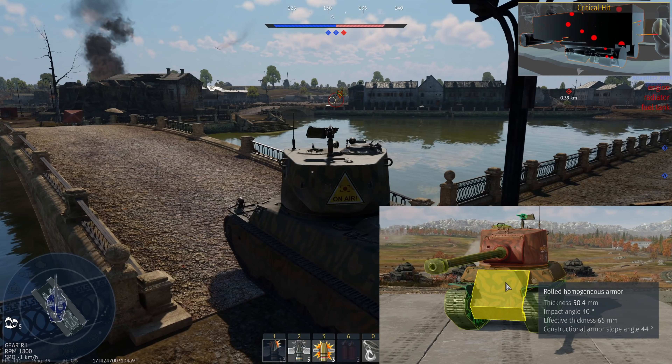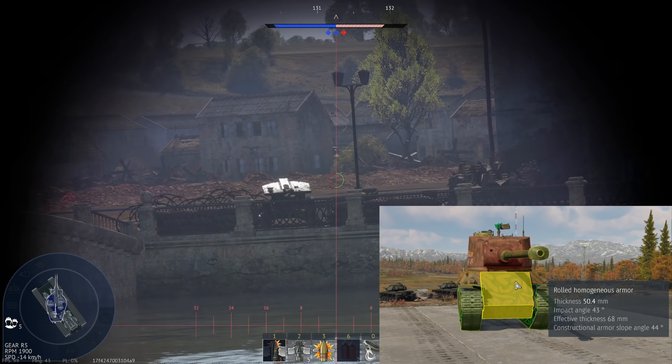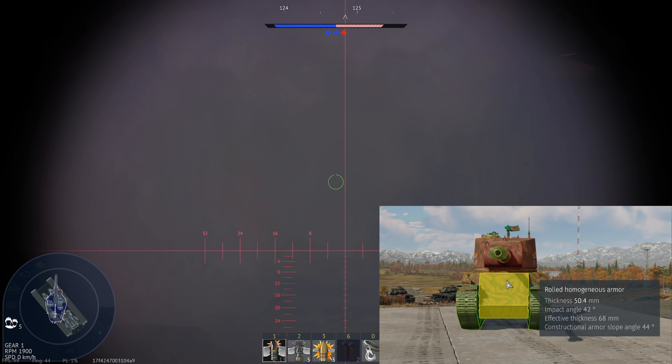That has to do with the back plating being not completely flat but also a bit bent, with some features that can really mess with the penetration values of certain shells. So it is not impenetrable and not as homogeneous as the front plate of a Tiger 2, but it comes to roughly the same protection values.